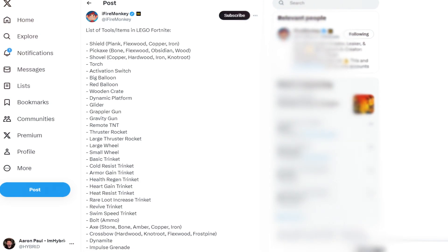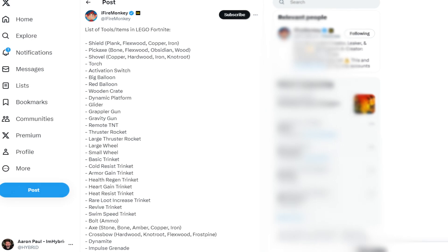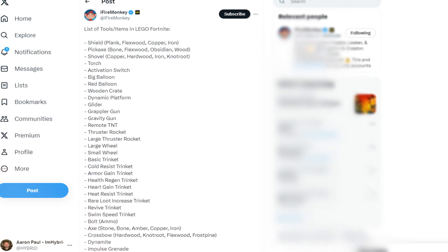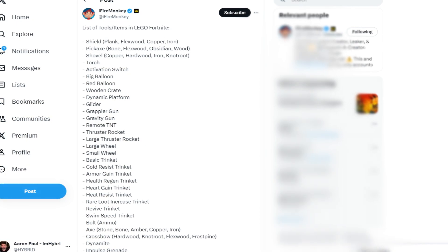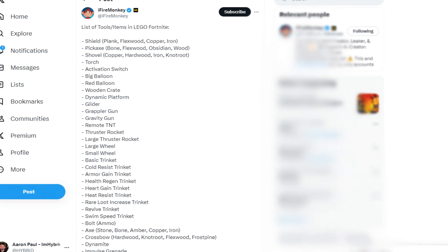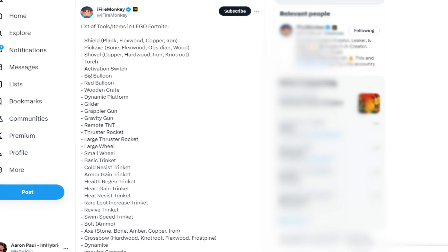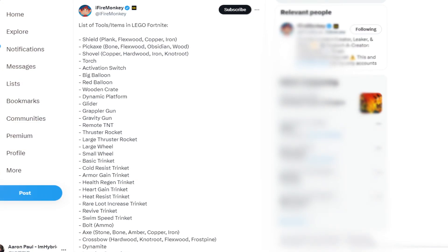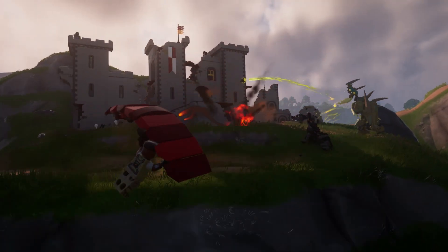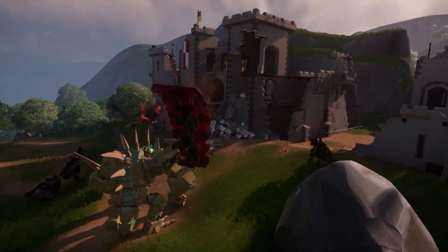Here's a list of tools we're going to see in this new LEGO game mode: shield, pickaxe, shovel, torch, activation switch, big balloon, red balloon, wooden crate, dynamic platform, glider, grappler gun, gravity gun, remote TNT, thruster rocket, large thruster rocket, large wheel, small wheel, and so on — there are so many items, as shown in the images from iFireMonkey.